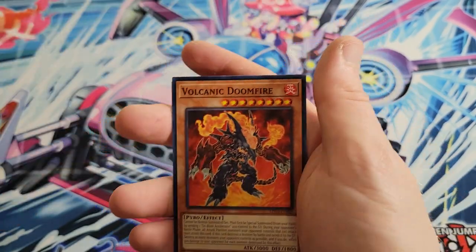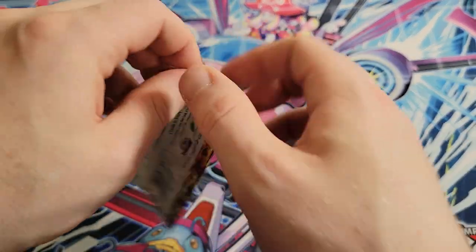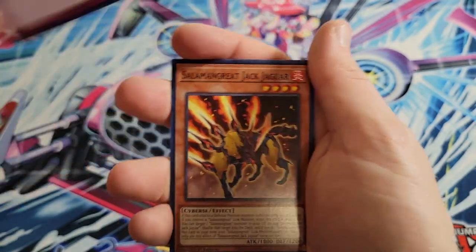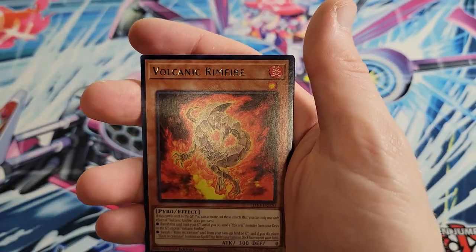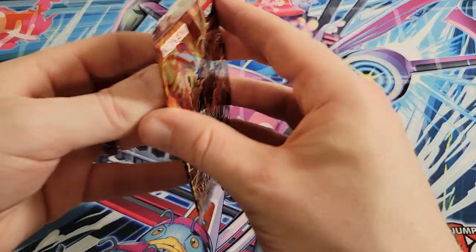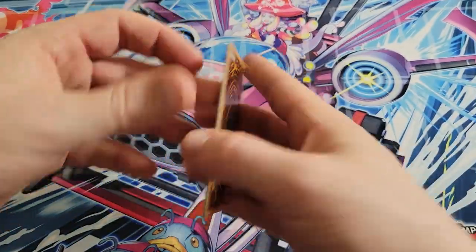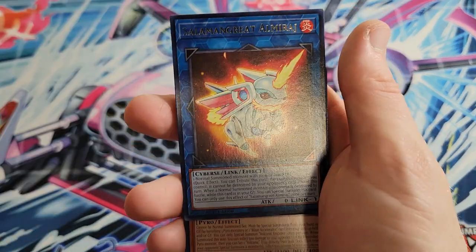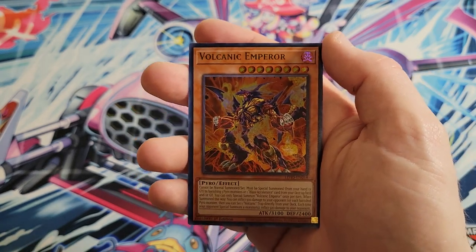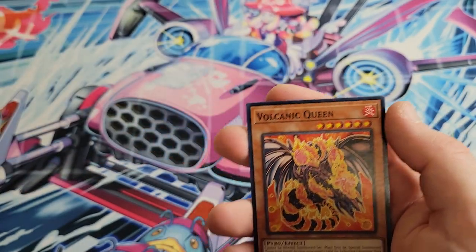Volcanic Inferno as a super rare — always got to double-check. I do appreciate ones that make the page of the binder look a little better than others. Here's Eruption, Jack Jaguar, Volcanic Rimfire as a rare, Burning Draw, and Star Cestus in the back. Boxing Spirits, Al Mirage, and Volcanic Emperor — another good ultra-rare. It's probably third, maybe second on the list.